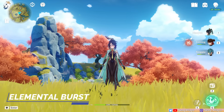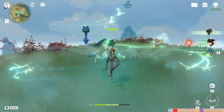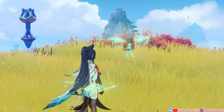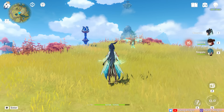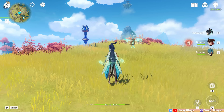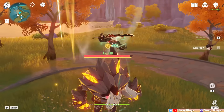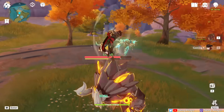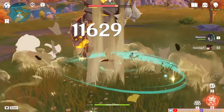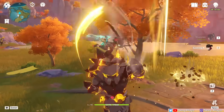Casting her burst deals AoE Anemo damage and instantly heals your entire party based on Xianyun's attack. It also summons the Star Waker mechanism for 16 seconds, which heals your entire party over time every 2.5 seconds and gives 8 stacks of Adeptal Assistance. As long as you have Adeptal Assistance stacks, the active character's jump height increases and allows them to do a plunging attack, accompanied by a small instance of AoE Anemo damage from Xianyun. You can plunge up to 8 times, since plunging consumes an Adeptal Assistance stack.